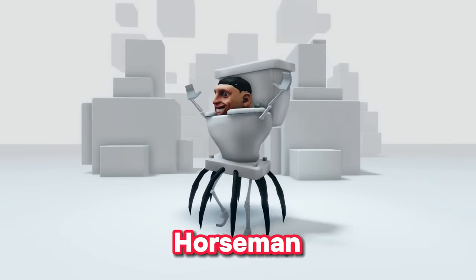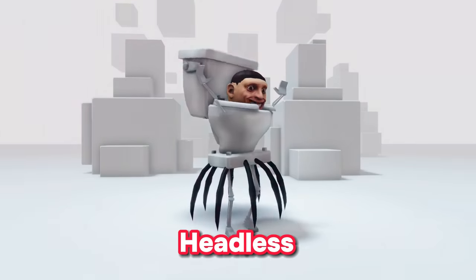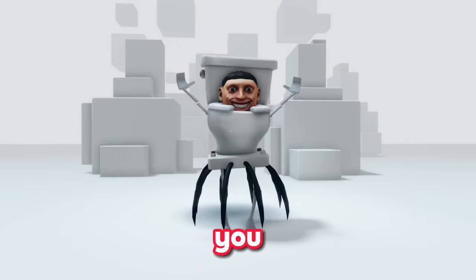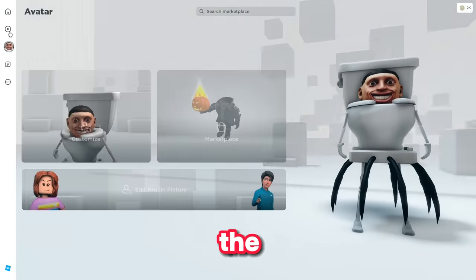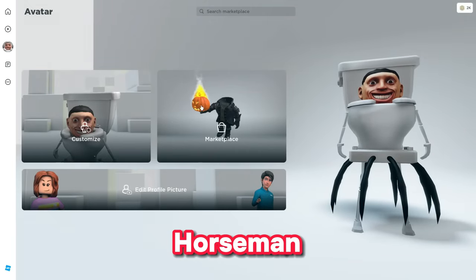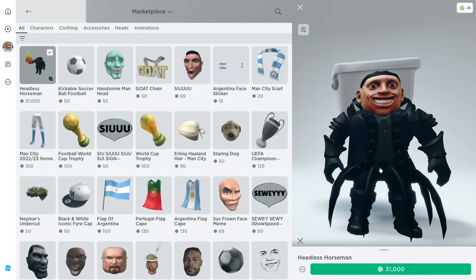Raise your hands — how many of you want the headless horseman? Make sure you follow all the steps I tell you in order to get the free headless horseman, and comment down below how many robux you currently have. First thing: go to the marketplace. You can see the headless horseman over here — it costs 31,000 robux.